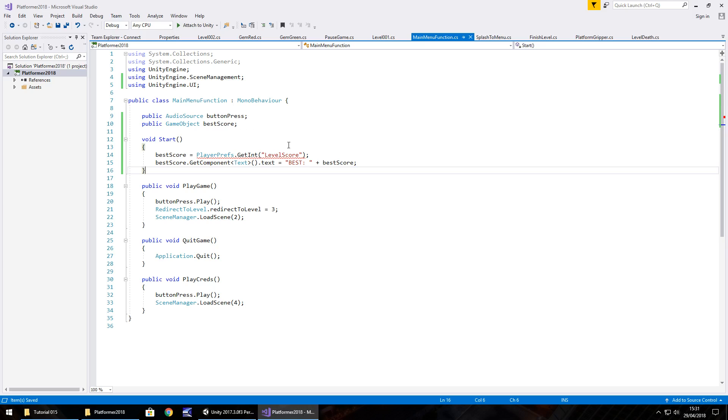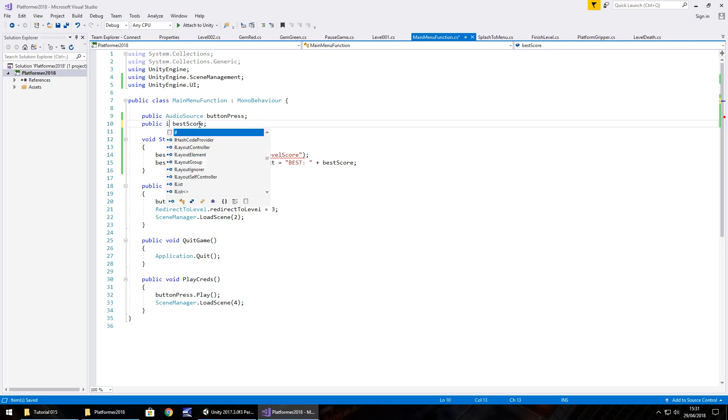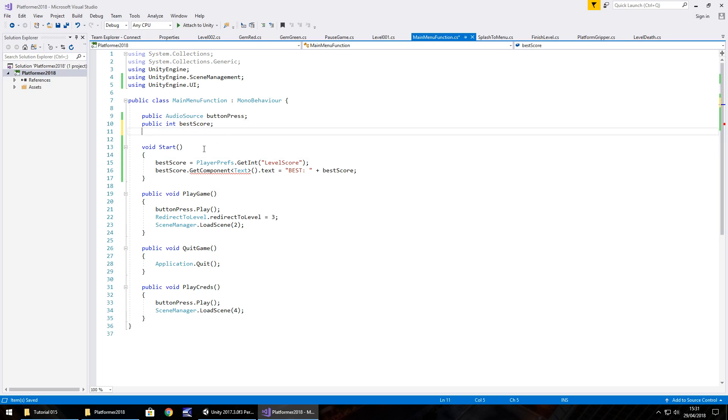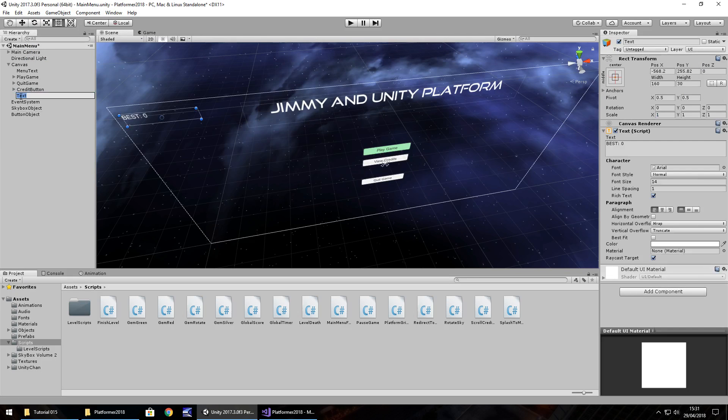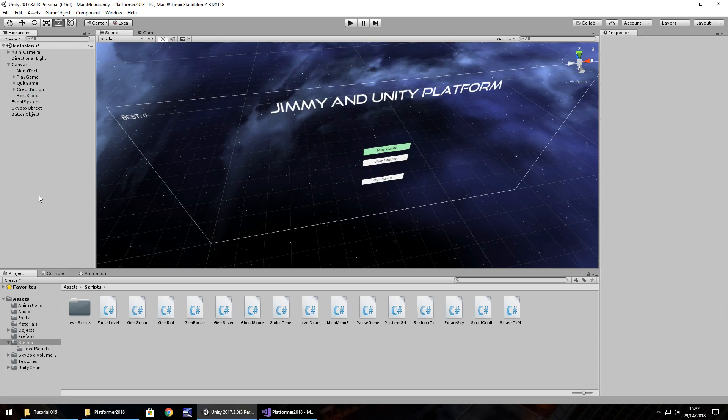It's throwing an error because bestScore should be an integer, not a GameObject. So we need two variables: one integer called bestScore for the actual number, and one public GameObject called bestScoreDisplay for the object where we're displaying it. Save the script. What we've done is: when we finish the level we're saving that player pref, and when we load the game we're displaying that player pref. On the object we just need to assign the text variable, then rename bestScore in the inspector.